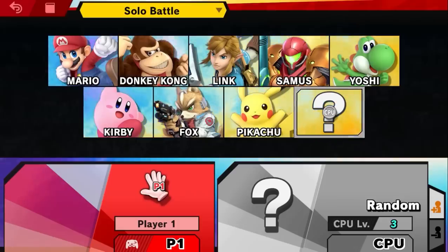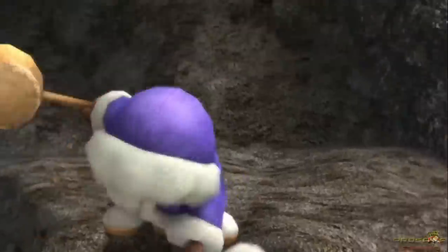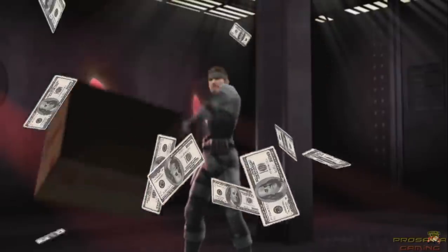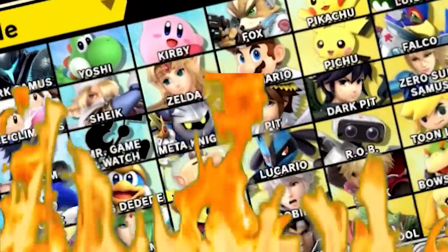Games like Super Smash Bros. do a good job of utilising the whole screen, but it quickly becomes a where's wally of obscure Nintendo characters like Ice Climbers or Solid Snake. Oh cool, you wanna play as Olimar? Cool, cool, cool — see you in three days!